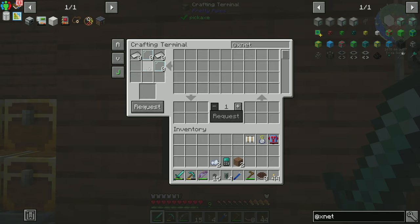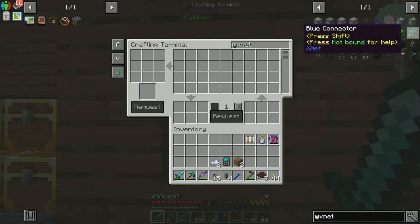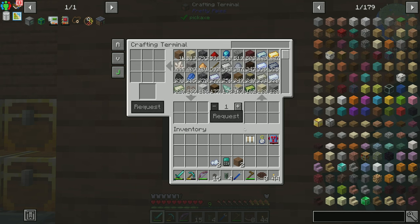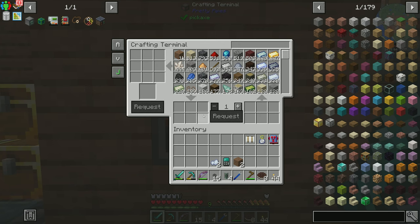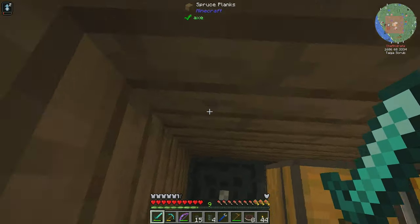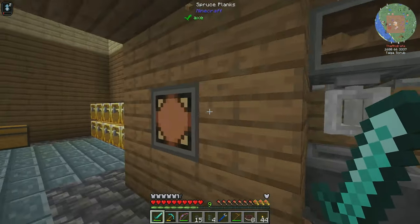XNet's going to require power. I might have to put the controller up here, aren't I? Yeah, probably. Trying to think of what's our best way to do this. XNet's going to require us to have power, and the problem is the dynamo can only output power from its front.